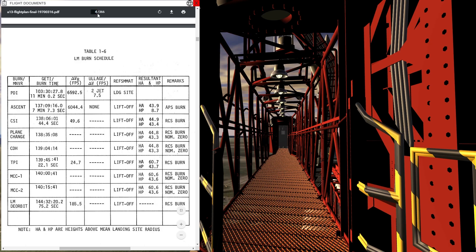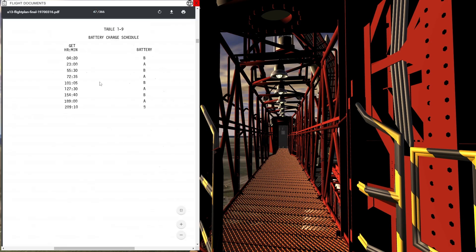Finally, on page 47, there is an overview of the battery charge schedule. The spacecraft carries a few batteries that need to be recharged during the mission to ensure the command module has enough power once the service module is separated before reentry. Batteries A and B are used during ascent to power systems, so they must be recharged on schedule. The missions are going to try to follow these schedules, and that's what I wanted to cover before we start with the mission.